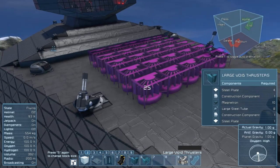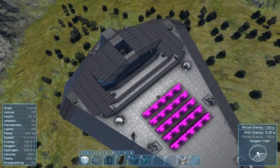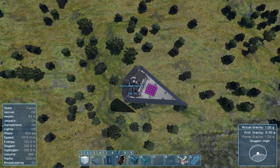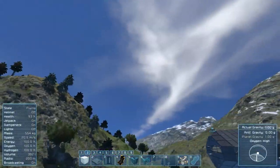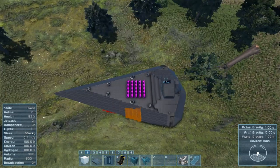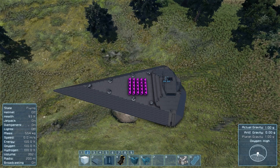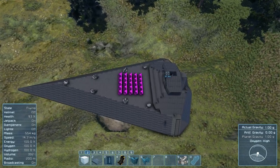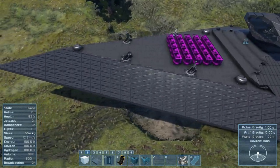So the way we're going to test this is since we're in creative... nope, that was a bad idea. I did not compensate for the weight. The simulator stats are going crazy. So that's a quick way to land, in case anyone was wondering.